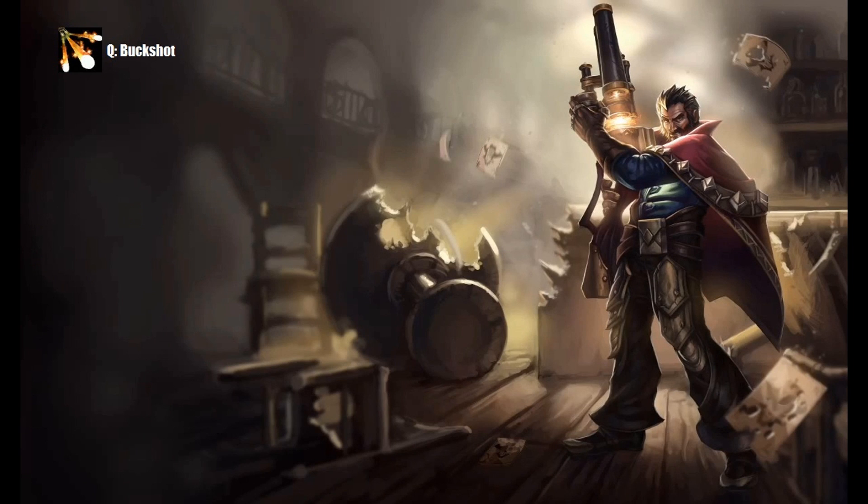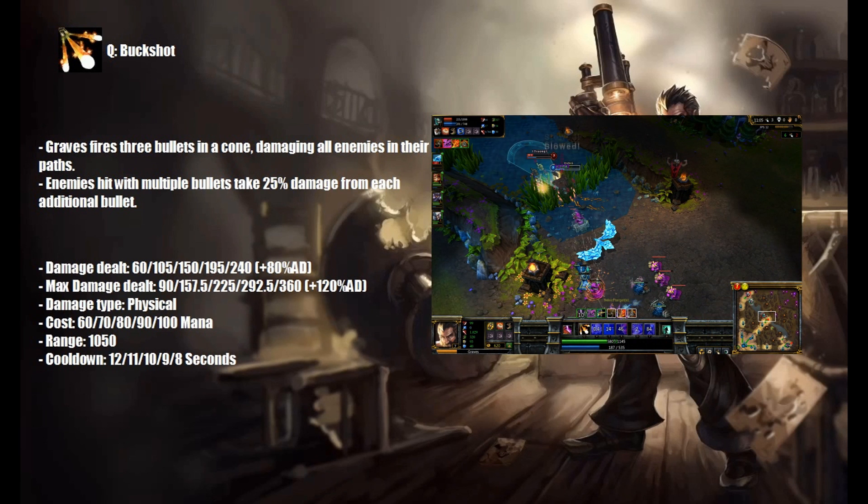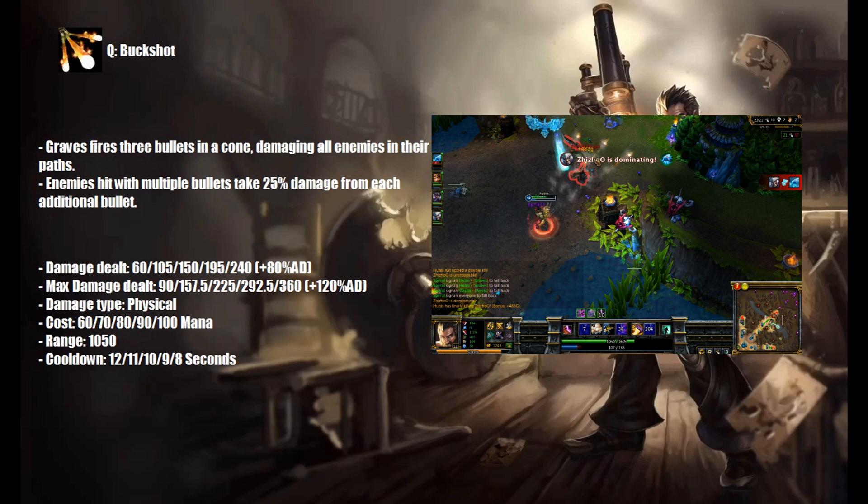Graves' Q is called Buckshot. Graves fires three bullets in a cone, damaging all enemies in their paths. Enemies hit with multiple bullets take 25% damage from each additional bullet. This is Graves' main damaging skill, because when hit from melee range it deals insane damage even at level 1.